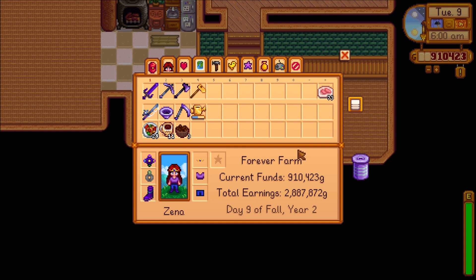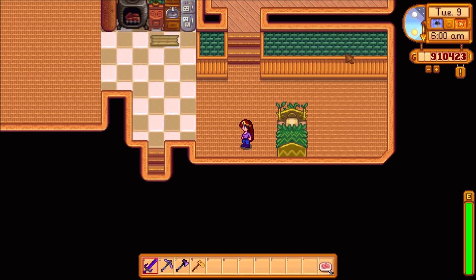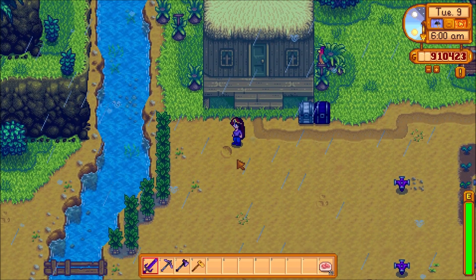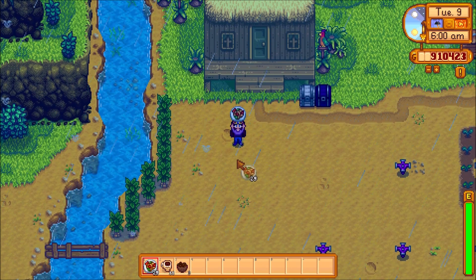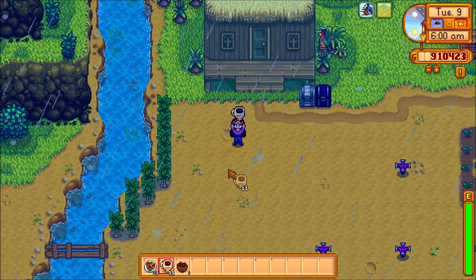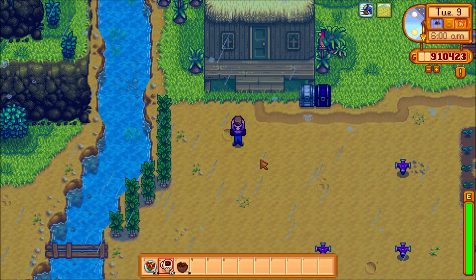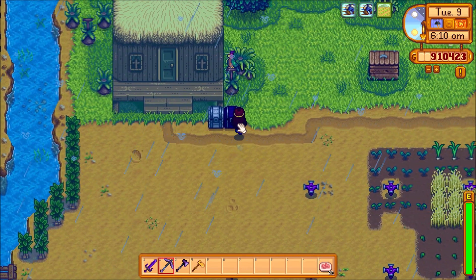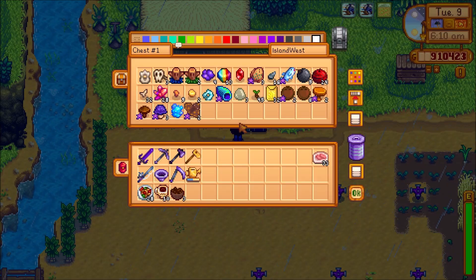Hello and welcome back to the next episode of our Stardew Valley Let's Play series. It is the ninth day of fall. We are over here on the island where it is raining once more, although I don't really need to be here in the rain anymore because we did get the beach opened up in the last episode. Let's go ahead and do that — I think my tarotubers are finally done. I should be able to plant some more of them.